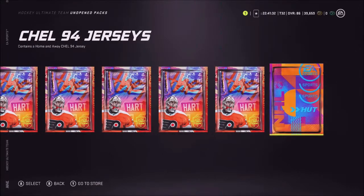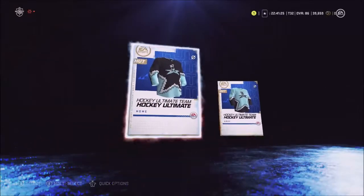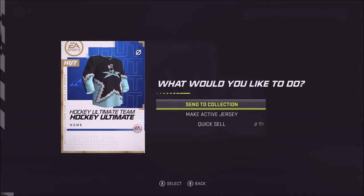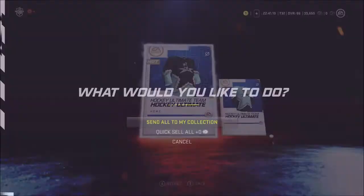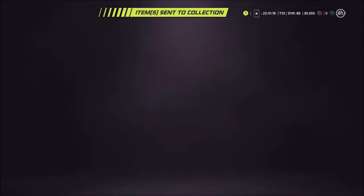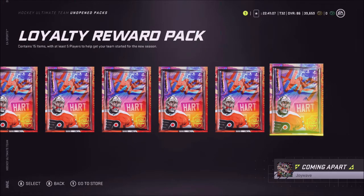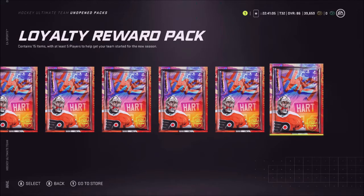We've got our CHEL 94 jerseys, so we're gonna rip those open right away. We'll leave the cover athlete and synergy veteran packs till the end, just in case we pull something like — for example if I want to pick the right-handed defenseman PK Subban on the cover athlete and I pull a sweet right-handed defenseman, that's gonna kind of suck. But I could sell them.